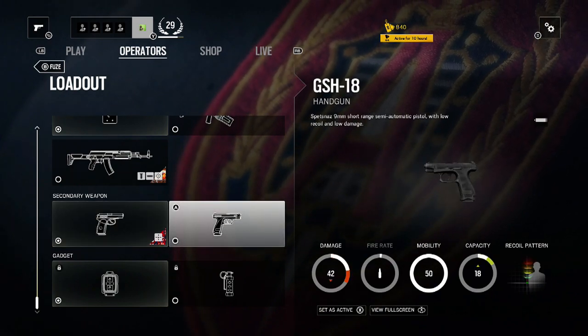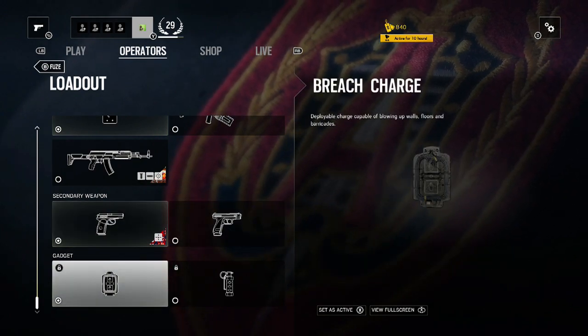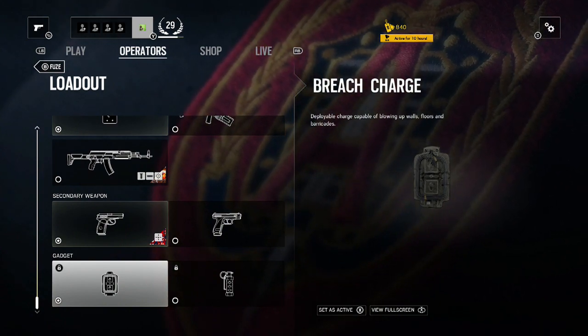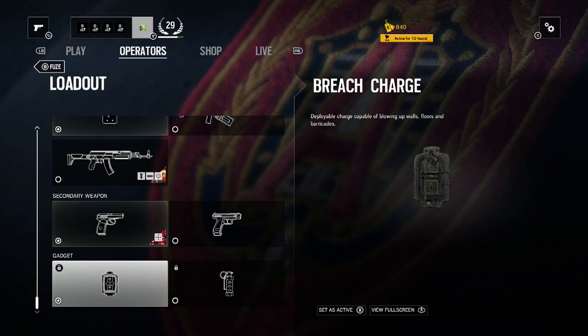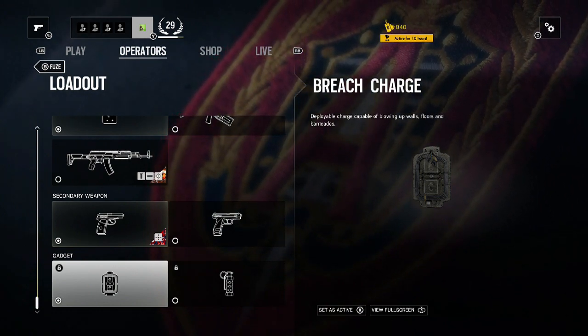And then I also have the GSH-18, which is a pistol. It does slightly less damage but has a bit more ammo, so you're basically picking preference over ammo or damage — again, personal preference. Then we look at gadgets. Fuse has two main gadgets: the first is a Breach Charge, which is the one I personally use in a lot of situations. I use it because I tend to find that players don't help each other, so I breach my way through rooms on my own, as otherwise you might get stuck outside of rooms.